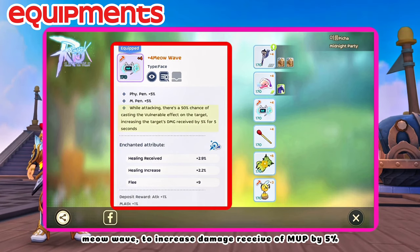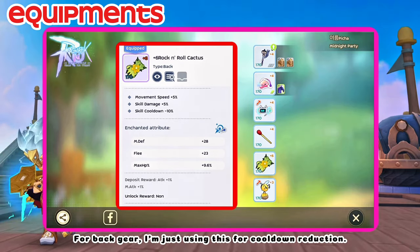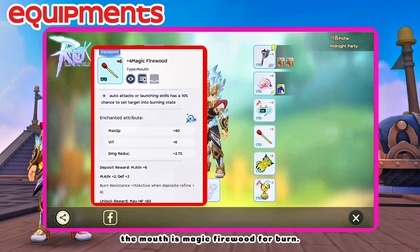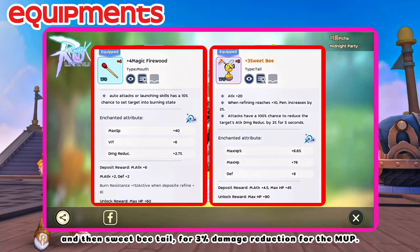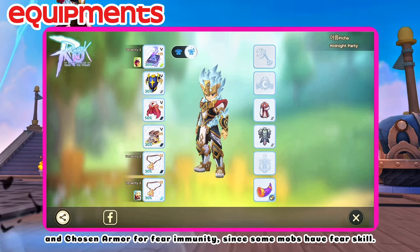Meow Wave increases damage received by the MVP by 5%; another option is Unexpected Damage. For the back gear, I'm just using this for cooldown reduction — since I don't have Chicken Axe yet, which increases damage received by the MVP by 10%. The mouth is Magic Firewood for Burn, and then Sweep B-tail for 3% damage reduction for the MVP. For shadow equipment, just equip the full utility set for survivability, and Chosen Armor for Fear immunity, since some mobs have Fear skill.